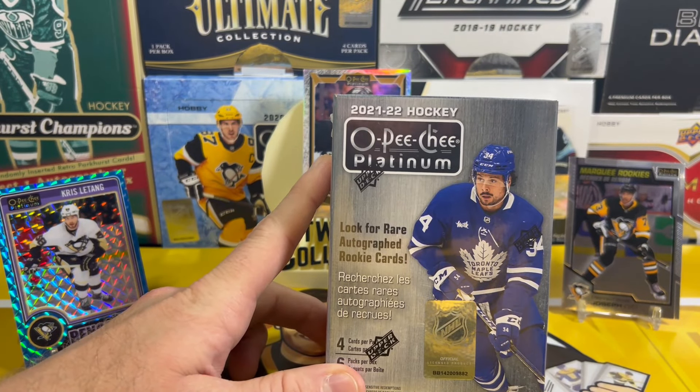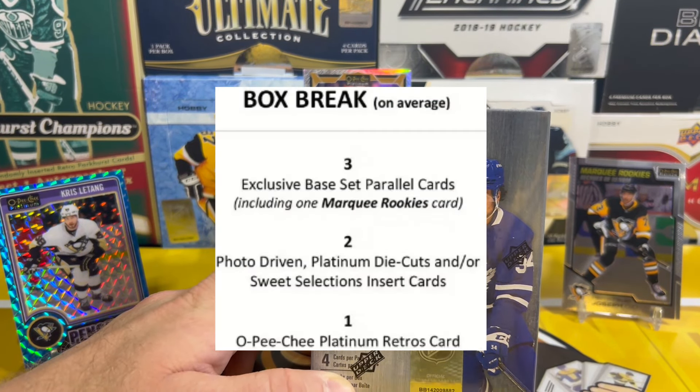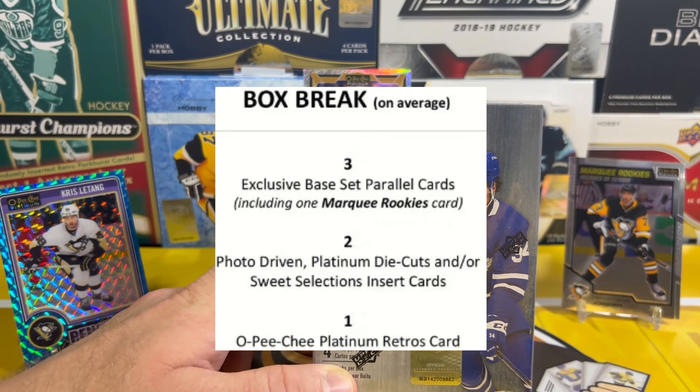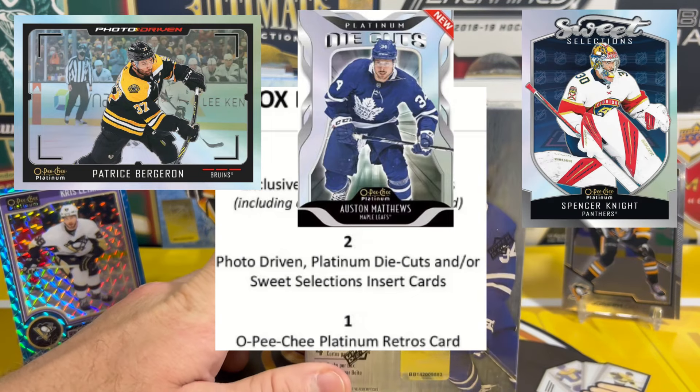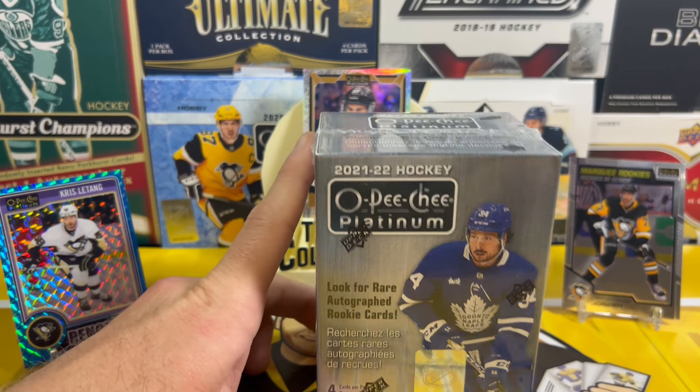For each blaster we're gonna be getting six packs per box, four cards per pack. We're gonna be getting three exclusive base set parallels including one marquee rookie in each box, and then two photo driven platinum die cuts or sweet selections, and then one OPC retro card.